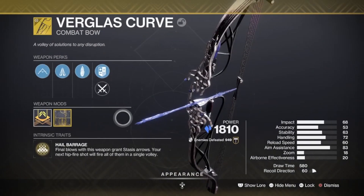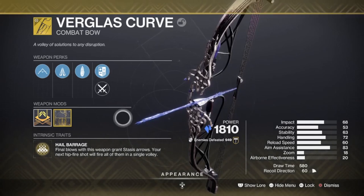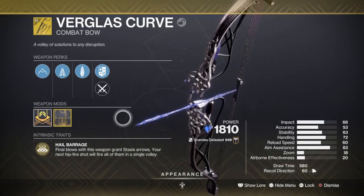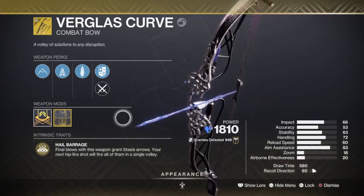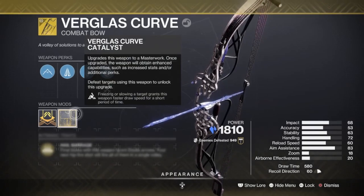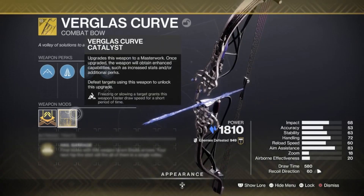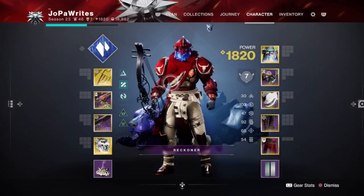You have your Standard Arrows and then you have your Hail Barrage. Final blows with this weapon grant Stasis Arrows, and your next hip fire shot will fire all of them in a single volley — up to five — so you can then just destroy all the different Stasis Crystals. Slow enemies do increase damage, it just works out really, really well. The Catalyst also grants this weapon faster draw time speed when freezing or slowing a target, for a short period of time — you see what we're doing, just spamming them.